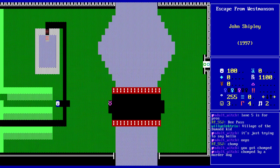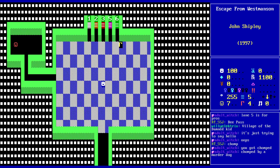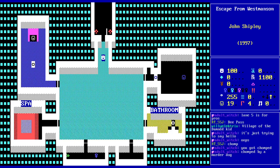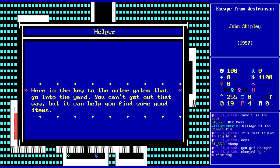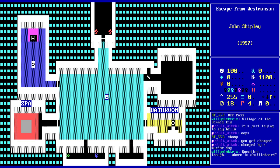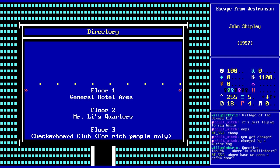You don't have the keys anyway. It's the Hugo's House of Horrors dog, maybe. So what do we have? We have a pass. The blue key. So Mr. Lee's room is where we're headed next. These are some slow doors. And who are you? 'Here's the key to the outer gates that go into the yard.' There's a lot of just keys for the sake of more keys. You can't get out that way, but it can help you find some good items. False key must be a false key.